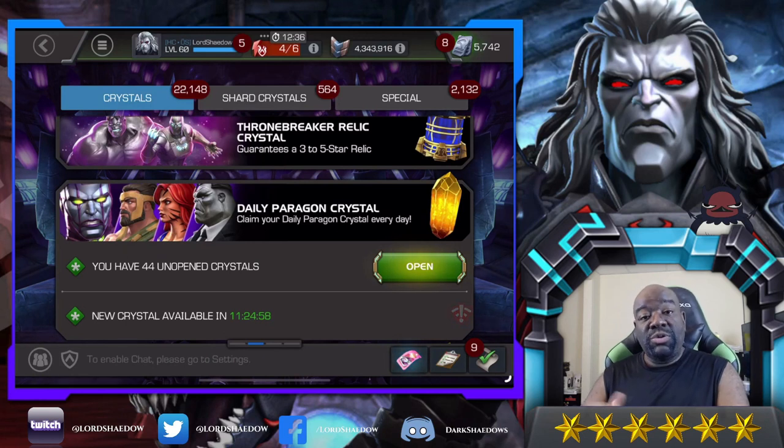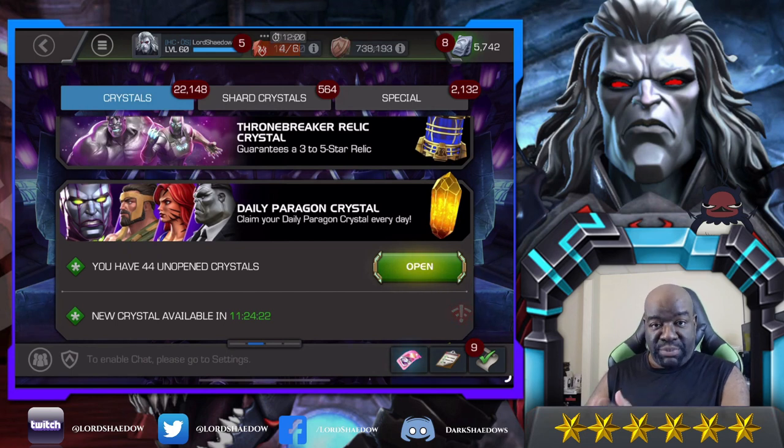Hey everyone, Shadow here and welcome to another Marvel Contest of Champions crystal opening. This week I plan to complete all of the Karina challenges and explore the Eternity of Pain. Right now I have one left — the Spiders one — and I have the champions I want to use, but I need to rank them up and I don't have all the materials. So what we're going to do in this video, partly as prep, is open up these daily Paragon crystals because they have T5 basics in them.